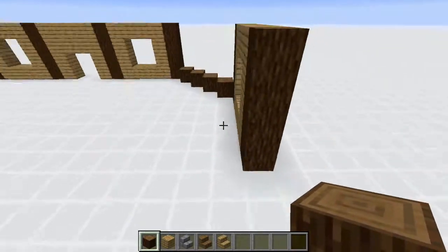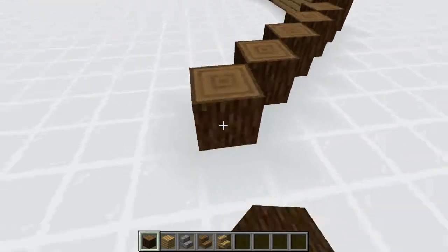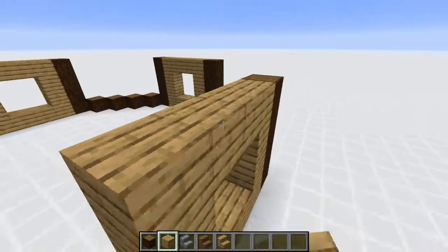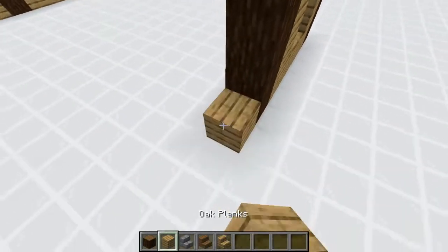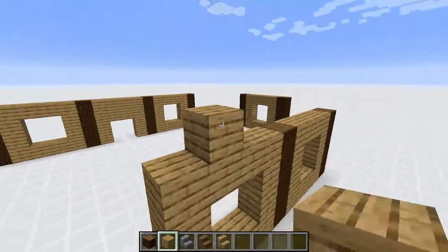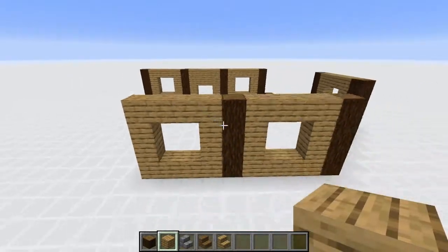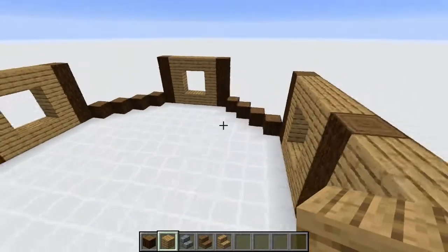Curve it around and make this whole thing symmetrical. Do 1, 2, 3, 4 spruce logs, then a 1x4 post. Make another window right here and duplicate it 3 times. The back is a little bit different than the front — instead of having that 2x2 doorway, we're going to cover that up and create another window. Replicate this all around and make it completely symmetrical on both sides. Make sure the spruce logs line up — that's a sign you're doing it correctly.